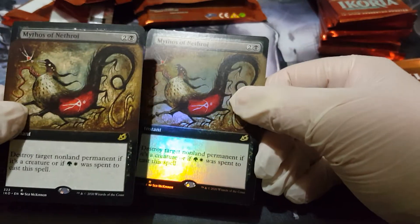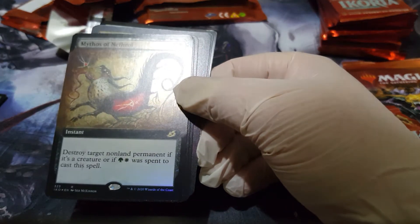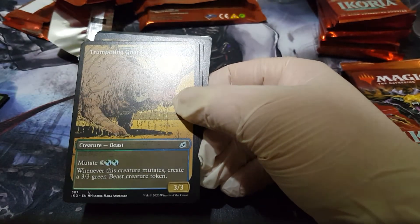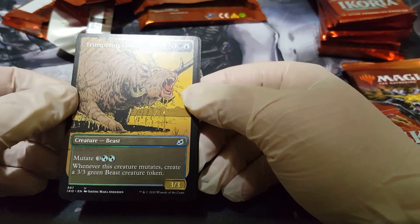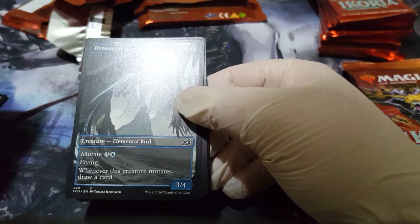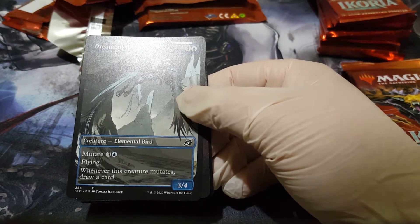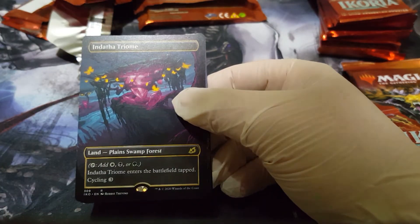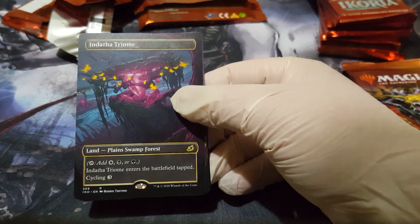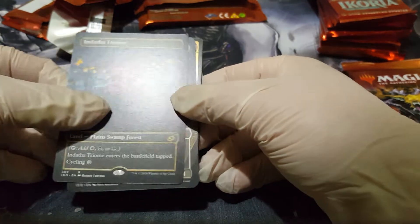We just got a duplicate — the regular and then the foil of the same card. A full art Nar here. We're getting a lot of birds but it's a nice bird. We got our second borderless full art triumph.